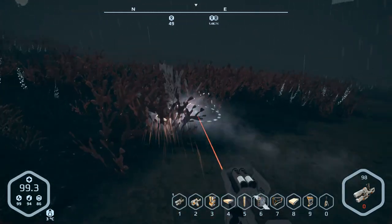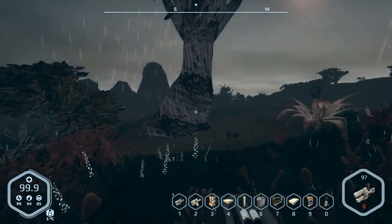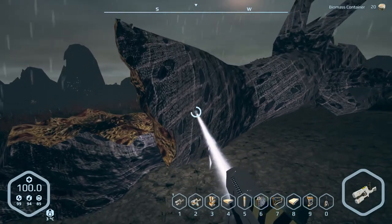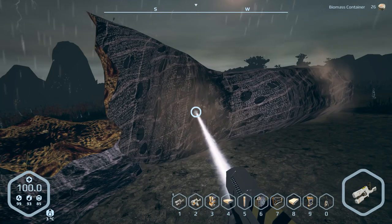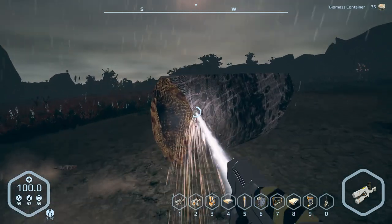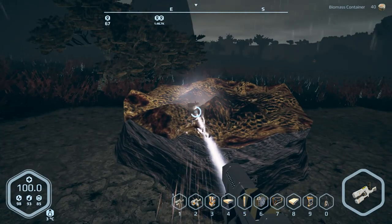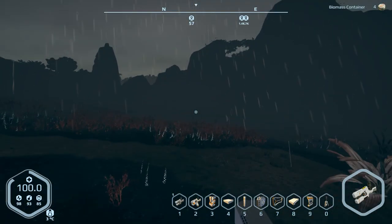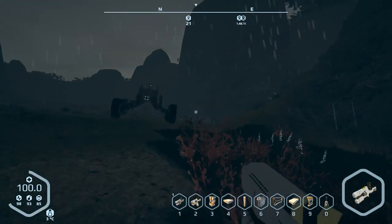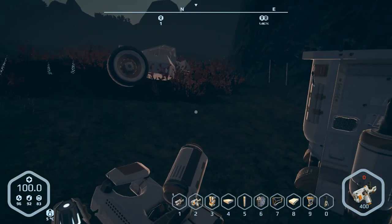Those guys aren't as bad as you think they are — pretty easy to deal with. You'd think you'd get more than what you do out of these big trees. Anyway, I need the biomass so I can make batteries. Let me get that dealt with and hopefully the rain will be gone. Okay, I got some batteries — they printed pretty quick. Let's reload this thing. Beacon, oh yeah, let's see what this says.